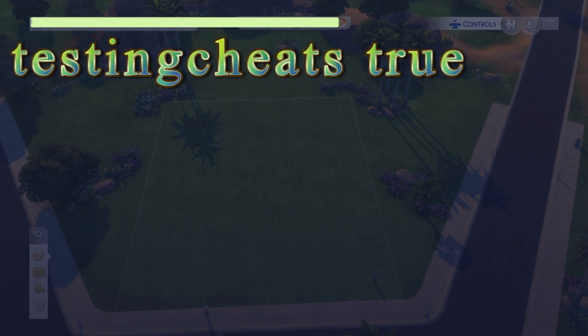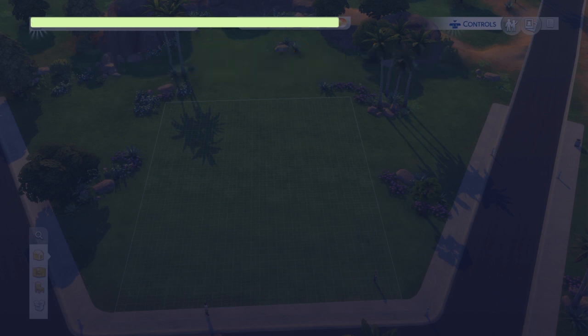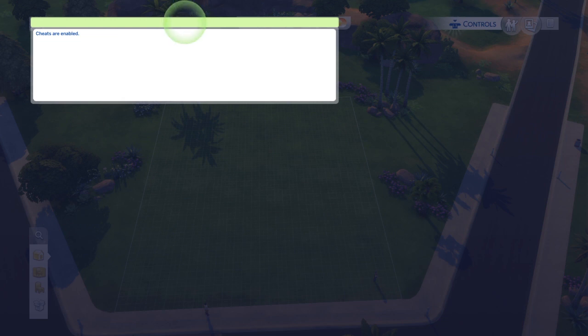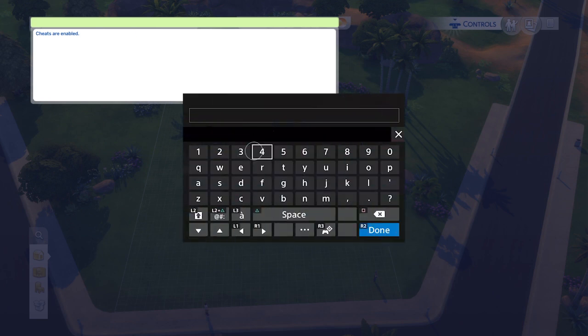We enter 'true' and then hit R2. A warning box comes up telling us we are about to use cheats. I'm going to highlight OK and press X, and just like that our cheats have been enabled.